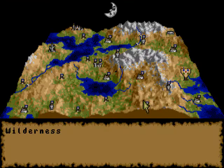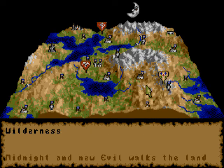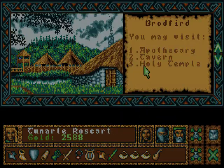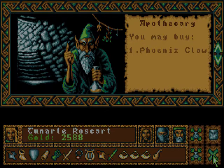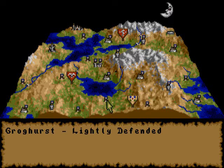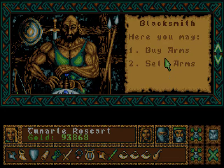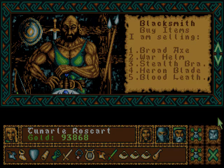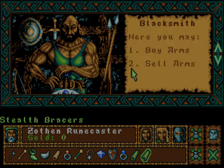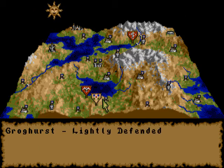Next town — Broadford. I'd go to Goraya but we can't go over the mountain here, so we'll have to go this way, which is a detour. Apothecary only — an expensive apothecary. No thank you. Groghurst — let's see what they have. A blacksmith. Nothing interesting to buy and the prices keep dropping for these things. So much for Groghurst.